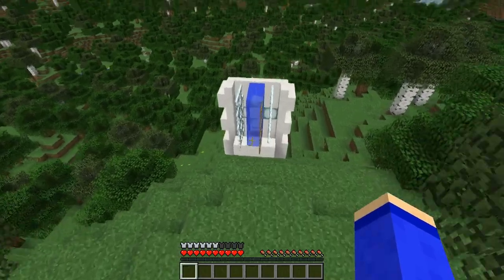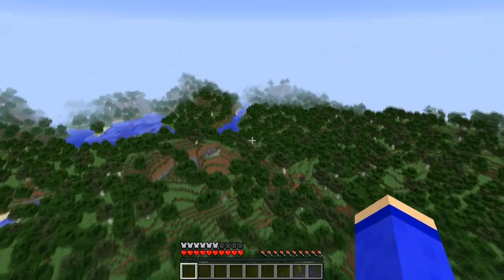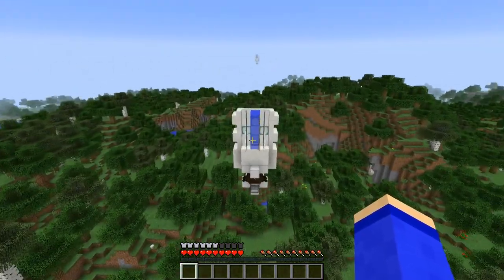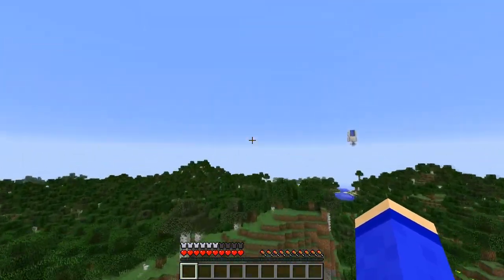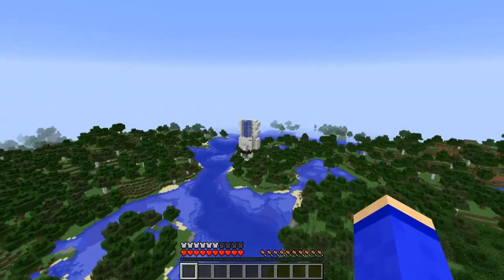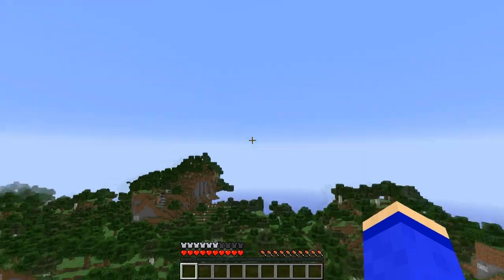Donc la démo : hop, on vole, on rentre dans le coin, on se fait propulser. Et vous voyez cette station, je l'ai mise trop près parce que j'arrive avec trop de vitesse dessus. Donc on fait un petit tour et on retourne. L'idée c'est de viser l'eau, hop, et de se mettre dans le coin ensuite, et on est repropulsé. Là vous voyez cette station-ci : même combat, je l'ai mise à 200 blocs de l'autre et elle est trop près. Je pense qu'on peut aller jusqu'à 300 blocs.